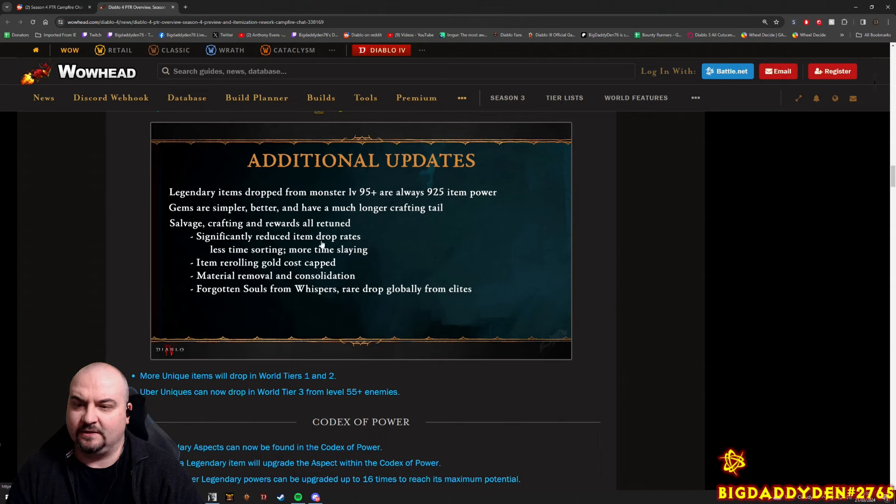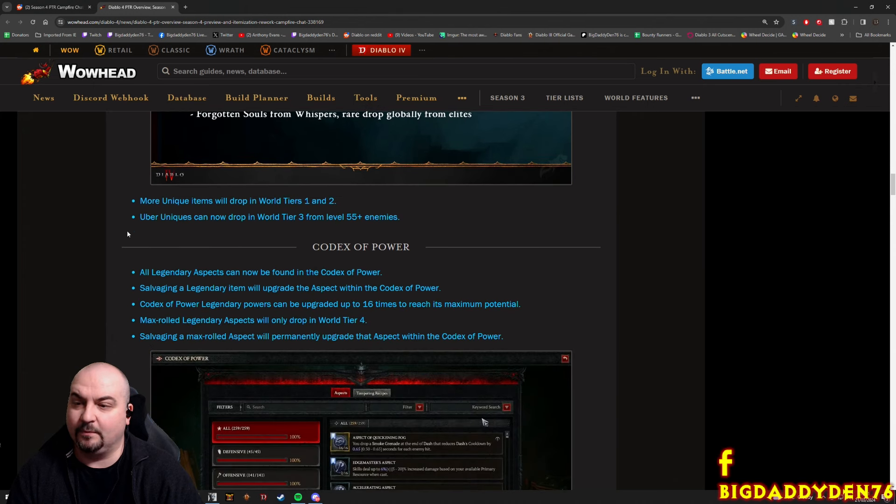Salvage, crafting and rewards are all retuned - simply reduced item drop rates, so more slaying involved. More unique items will now drop in World Tiers 1 and 2. So if you've got a build in mind, you can now get those items much earlier, get your build going and start slaying early, which is kind of nice. Personally I like a slower grind myself, but if you want to blast early, you'll be happy.